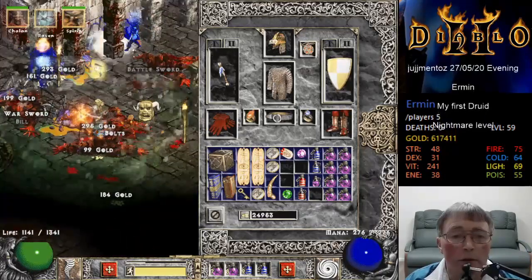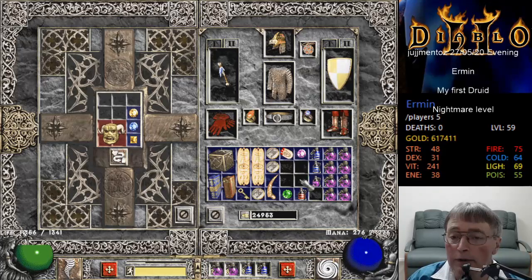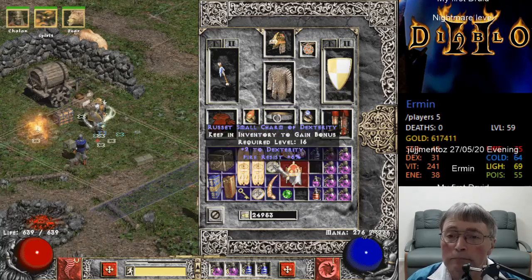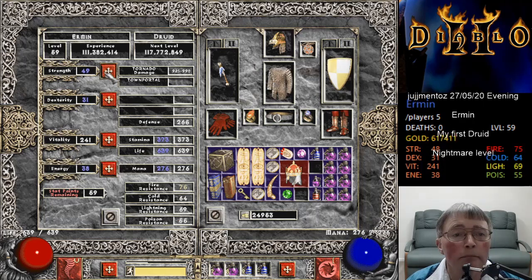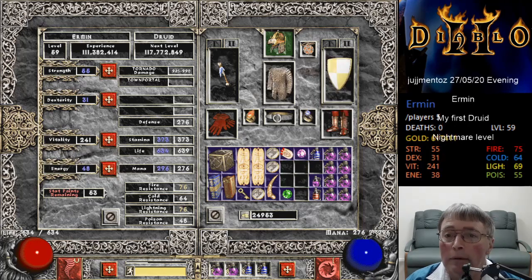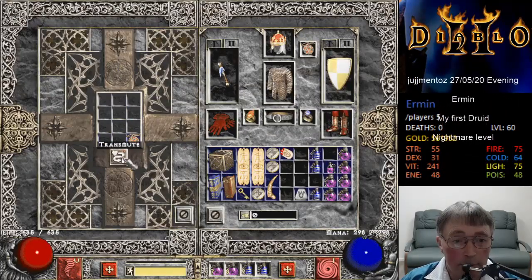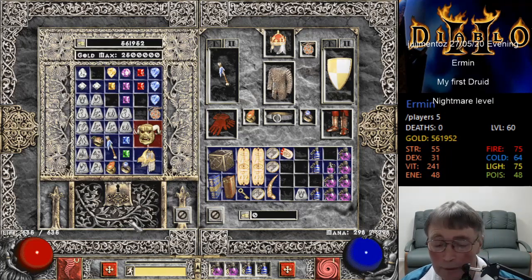Death mask - three-socket death mask. Yeah, let's do that. Gem shrine - right, got it. We get 17. But that's something we can do for hell level.